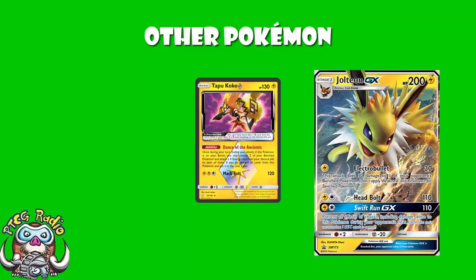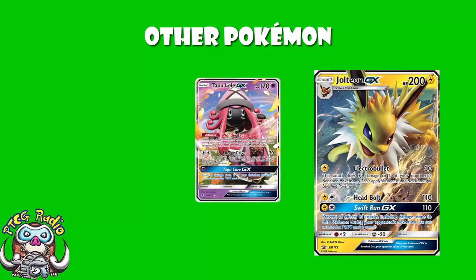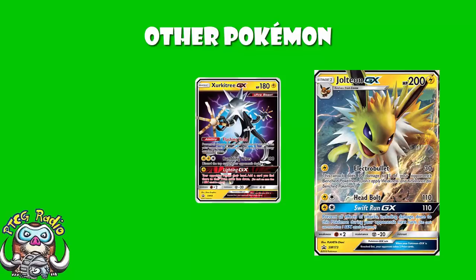We see one copy of Oranguru that lets you draw until you've got three cards in your hand — nice for mid-game consistency. One copy of Tapu Lele that lets you search out a supporter card — good for early game consistency. And one copy of Zerkatree GX. This is one of those cards that's been teched into decks since it came out. The ability says that if you're against a Pokémon with Special Energy attached, you don't take any damage — you do still take other effects of the attack, but you don't take any damage.